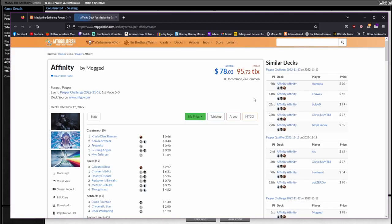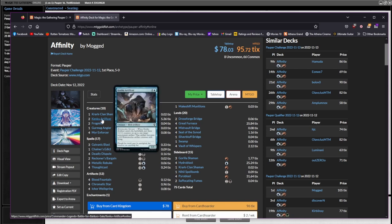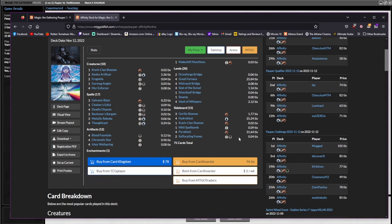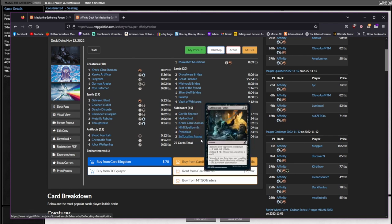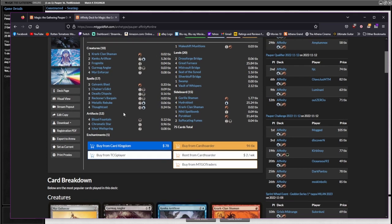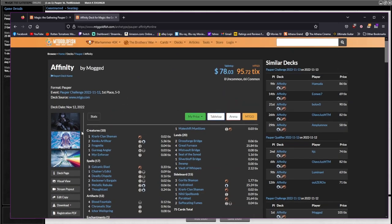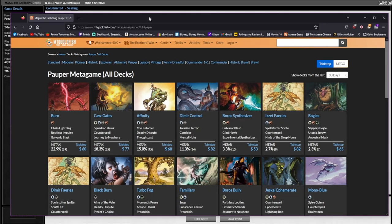Affinity is back on there. I think I have most of Affinity — I just don't have the artificer and I'd substitute Hydroblasts for Red Elemental Blasts. Really, that's it — the Hydroblasts and the artificer. I have most everything else, so maybe one day I'll build up Affinity.